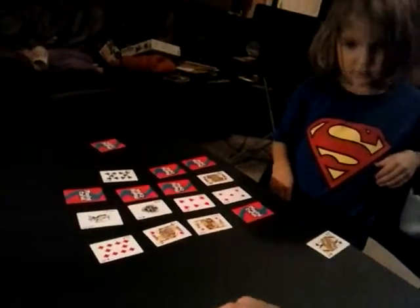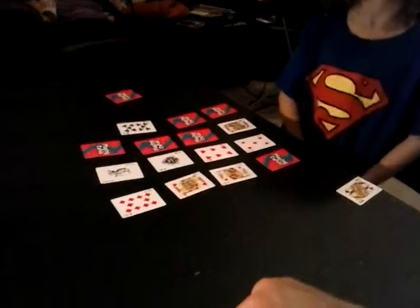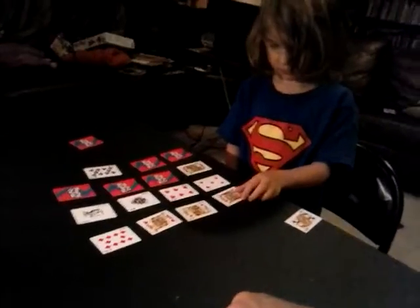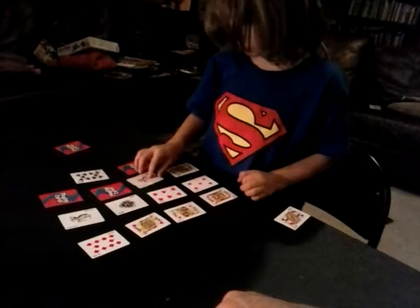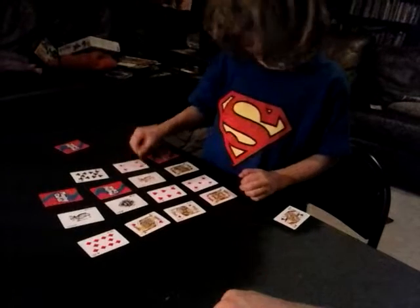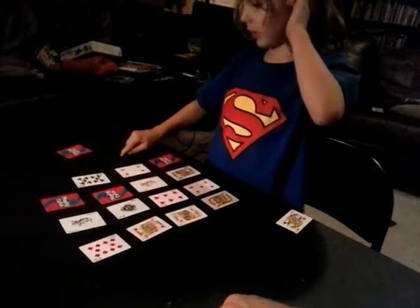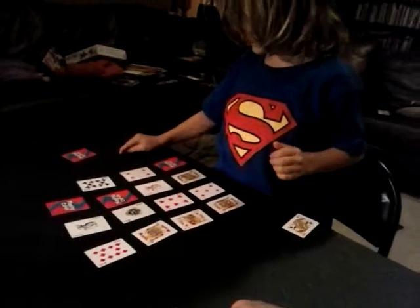One, two, three, four, five, six. I'm back home again! It's a secret passageway! Now it's my turn. I'm going to pick this one. Oh, I get to pick any card! I get to pick another card — a four. I go in the secret passageway, one, two, three, four.